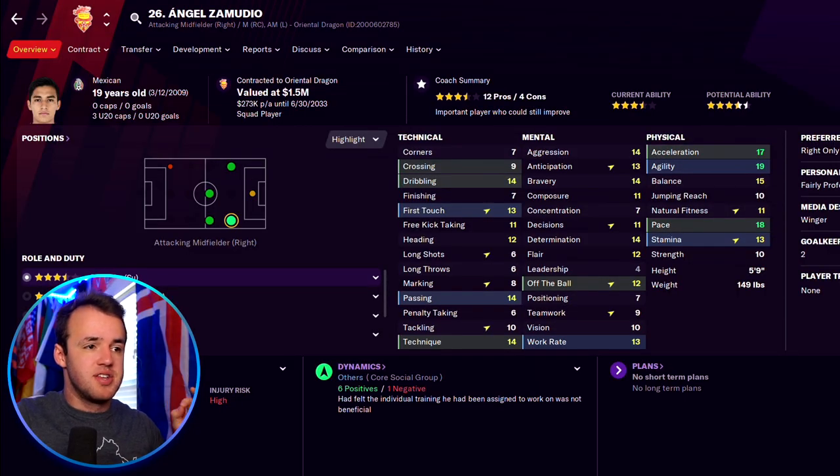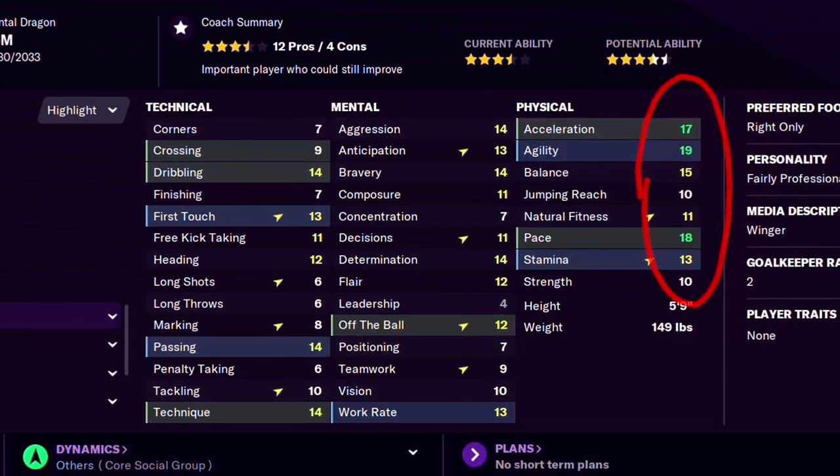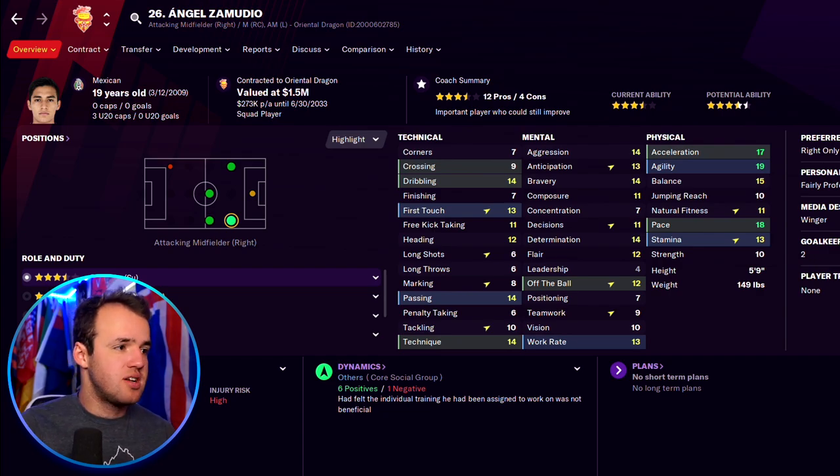This is somebody that has dribbling and the athleticism to just carry the ball forward, with everything else being secondary. He is a traditional, classic, out-and-out winger type of player in Anel Samudio, who previously did not fit into our team. But the way we've managed to get goals out of a winger position required a little bit of tinkering, and it's been very effective.